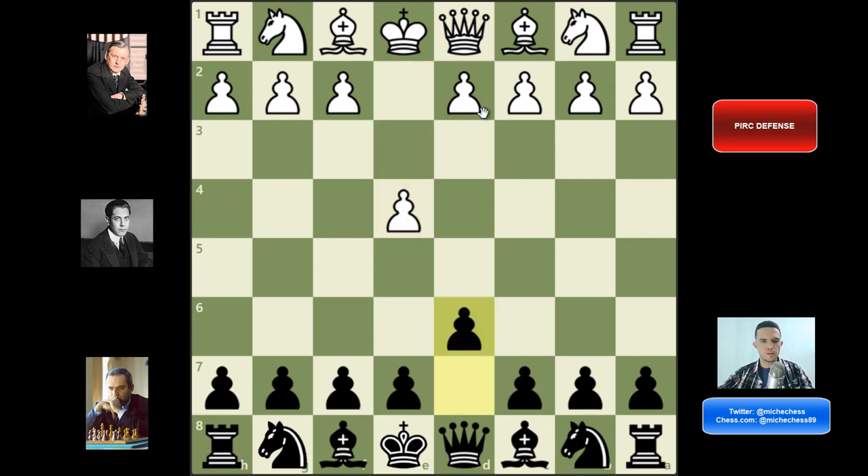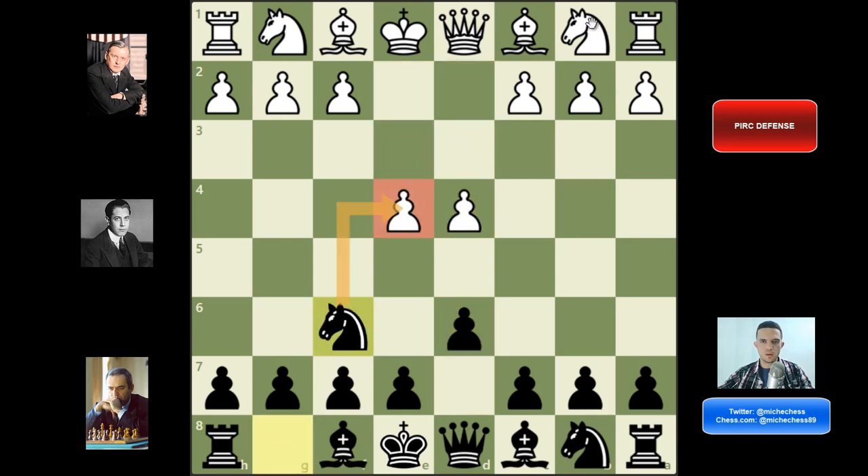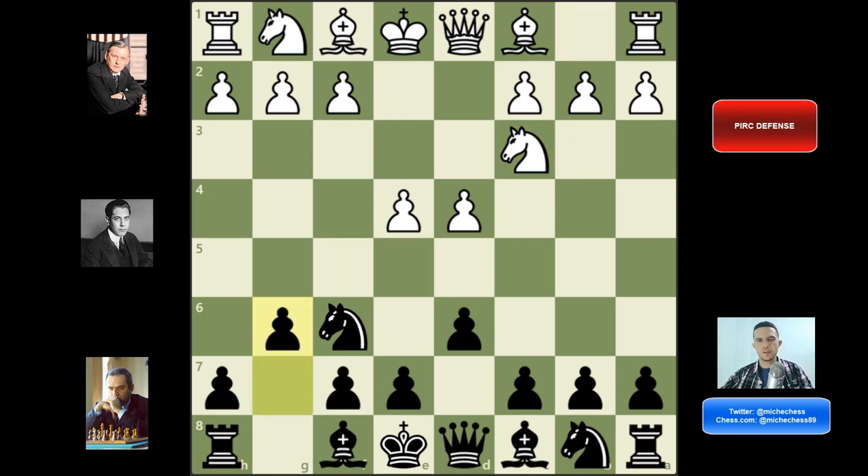So e4, d6, d4, knight f6 attacking the central pawn, knight c3 and g6 — here we are in Pirc Defense. White can try three main and most popular systems and we're going to see how to play against the three of them, the main ideas at least. About Pirc, we need to say that it's a modern opening, meaning we are not controlling the center directly with pawns but planning to do it very soon once we develop some pieces, probably in the middle game. We are also controlling the center with pieces — the knight and the bishop will be controlling central squares, and the pawn on d6 is actually controlling e5, so it's still fine with the principles.